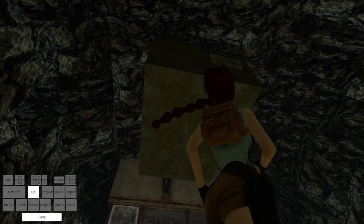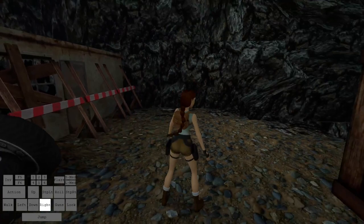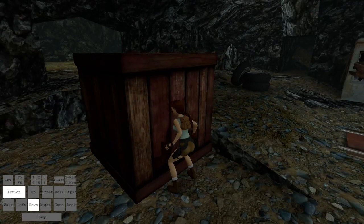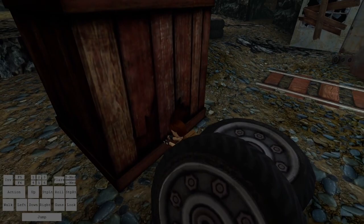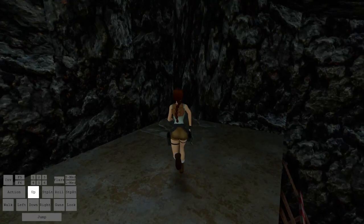Surprisingly, all of Egypt has zero breakable tiles, so we skip all the way ahead to Natla's Mines. Over this way on this building, there is a breakable tile to break that goes towards the lever that moves the raft out. You might not come here because this section is quite easily skippable, but there is one breakable tile up top of this building. You have to pull a block, move it over, and get on top of it to go break that breakable tile.